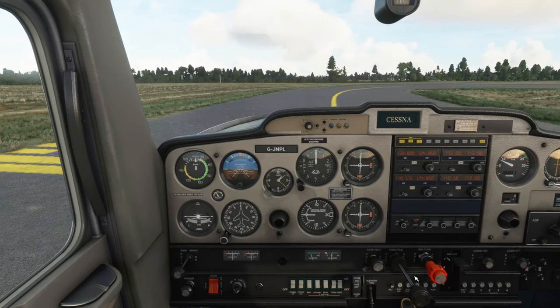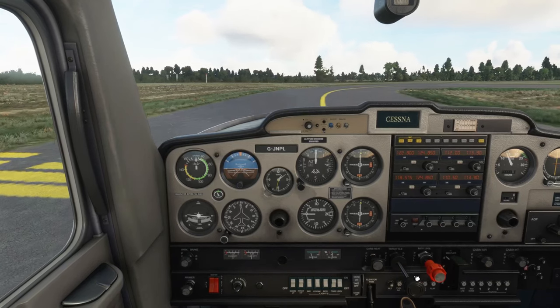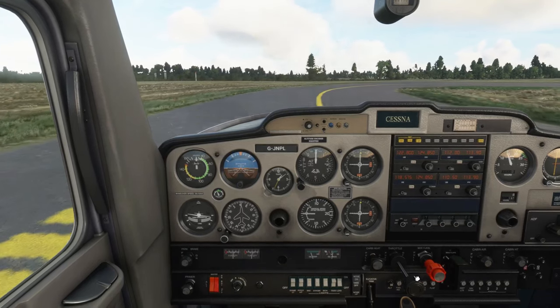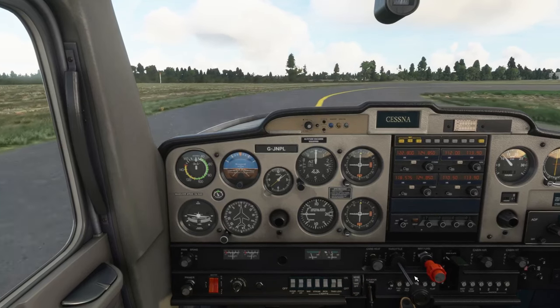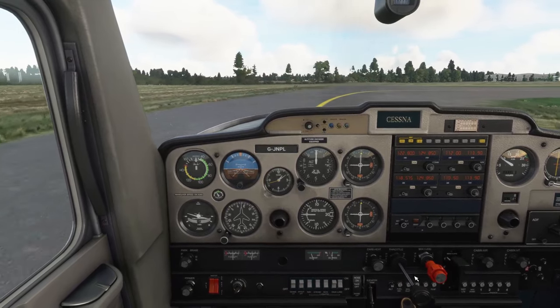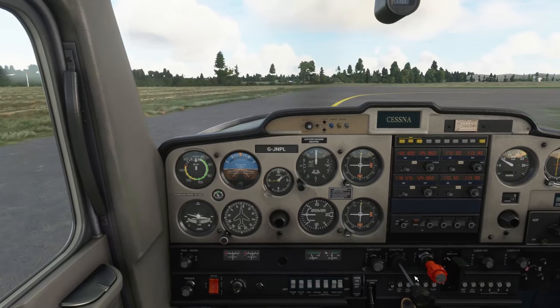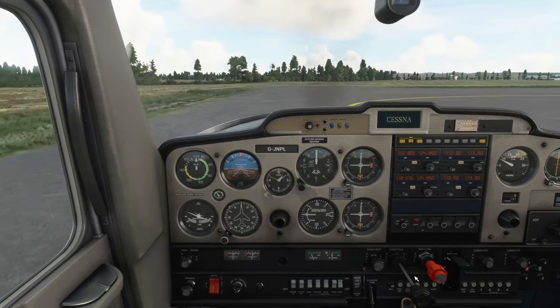Now I'm going to announce that I'm lining up onto the runway, just to let anybody else know in the area. Wellesbourne traffic, this is Golf Juliet November Papa Lima, now lining up on runway 1-8 to take off and remain in circuit. Everything should be okay — I've got all the relevant lights on and everything is set correctly.